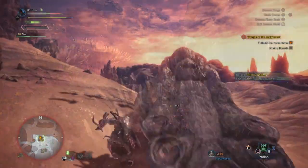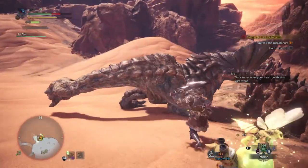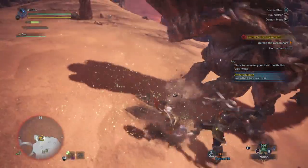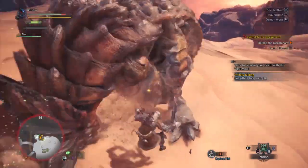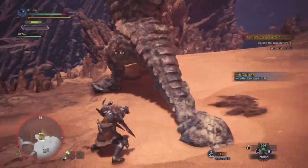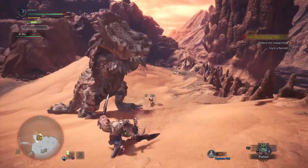If you don't see the visual signs on the monster, such as scars, but you do see this little sign as shown, then don't worry — you have broken something. If that tip doesn't help you, here's another one: listen out for a loud crunch noise the monster makes when you break a part of the body. If you hear it and they fall over, then congratulations, you have successfully broken something on the monster.